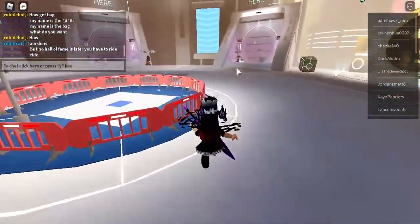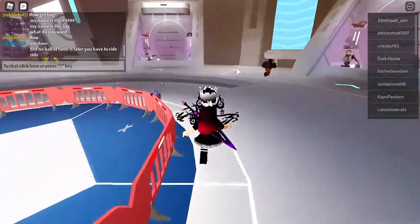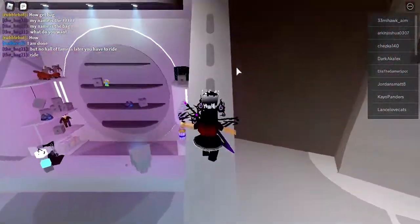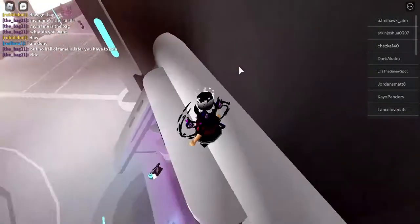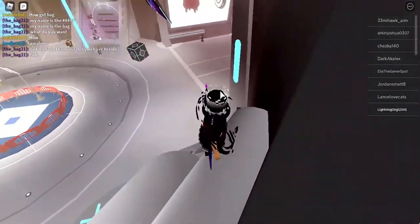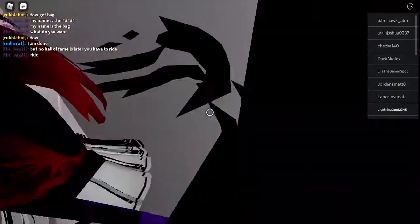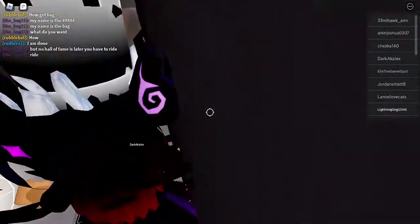Once you collect that, go over to this shop area right here and climb up to this shop. The next item is right here — press E or hold E to collect that item.